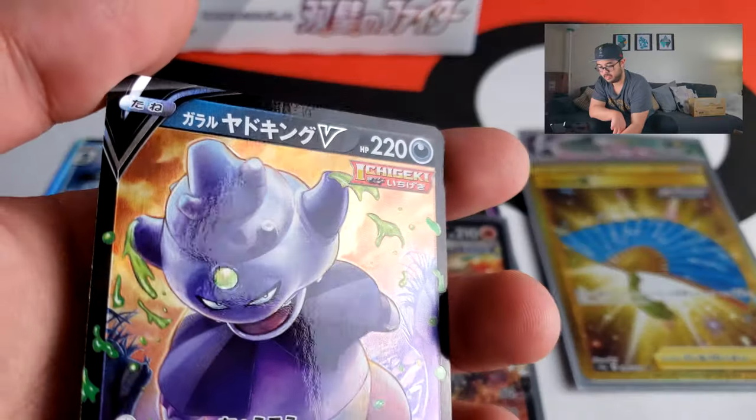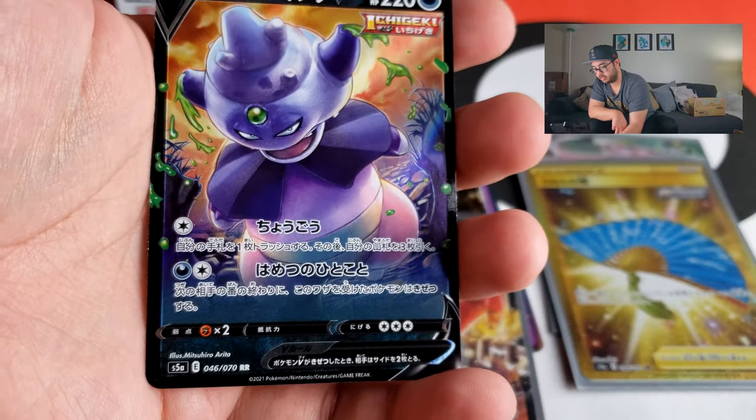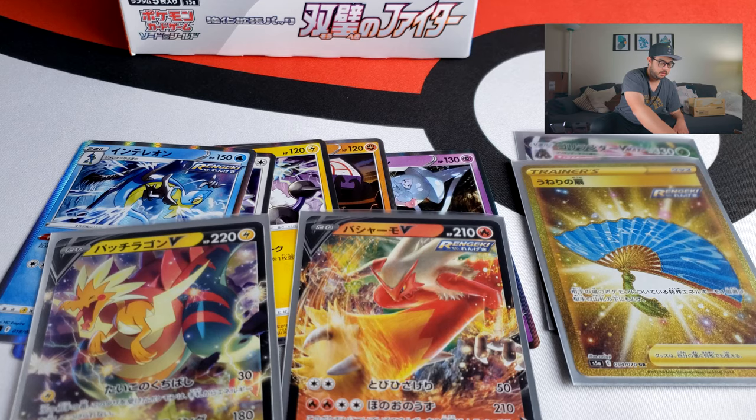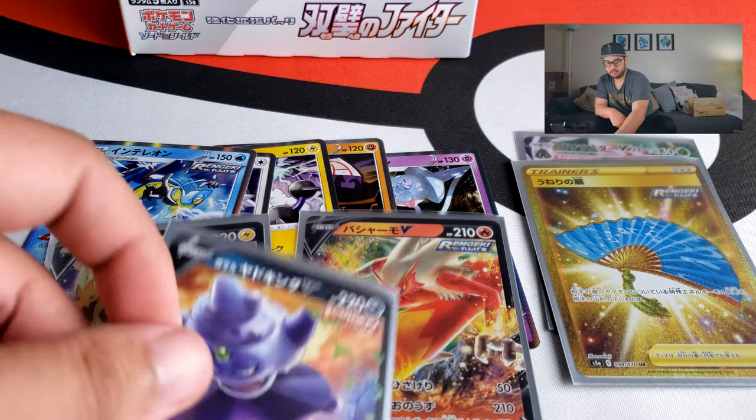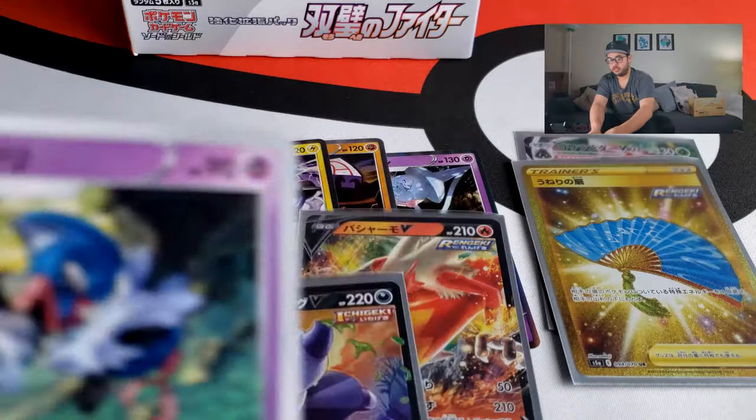We got a Rengeki V — or Ichigeki V. This is the Galarian Slowking, and single strike is always dark while rapid strike is always water — because there's the Tower of Darkness and the Tower of Water. So now we've got the Galarian Slowking Ichigeki Master. It looks like it's one of the main characters based on the box and packs — so it's Blaziken for Rapid Strike and Galarian Slowking for Single Strike.